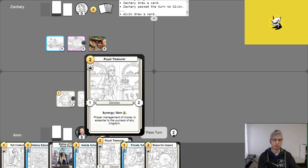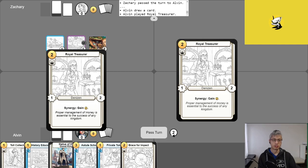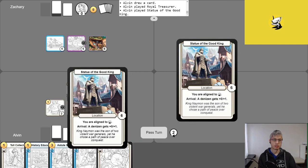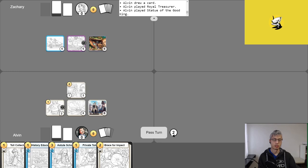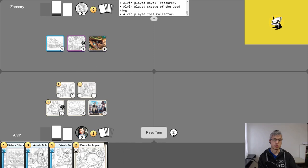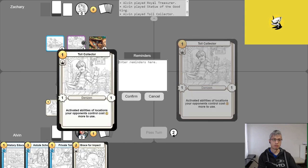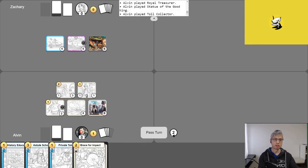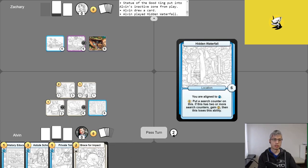Alvin gets gold for turn, uses his free draw, and plays Royal Treasurer, who has Synergy: gain two. He drops a location, using its Arrival ability to give Royal Treasurer plus zero plus one, unlocking his Synergy, then gains two. He plays Toll Collector and uses the Safeguard campaign to give Toll Collector the Steadfast ability. He then puts a Search Counter on Hidden Cave, abandons Statue of the Good King to draw a card, plays Hidden Waterfall, and passes.